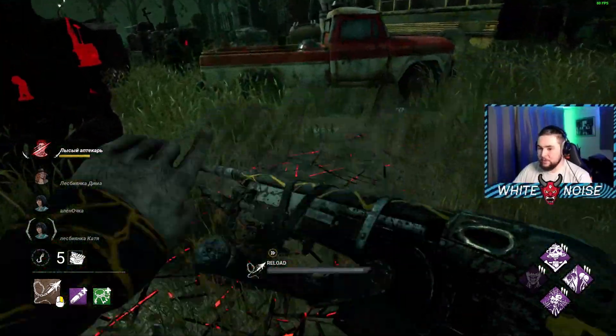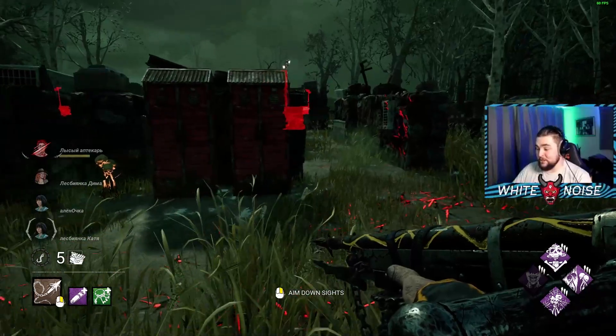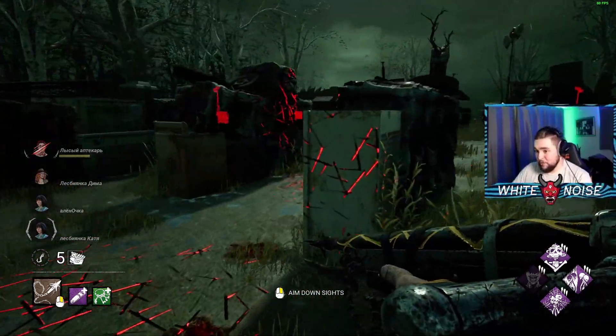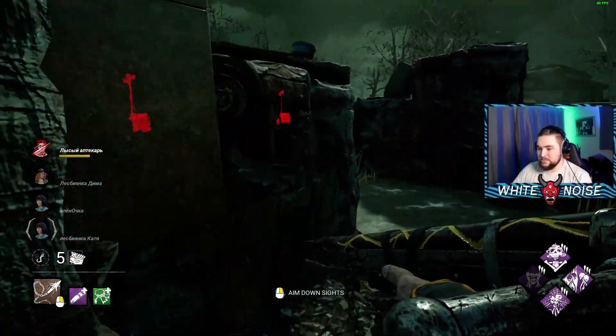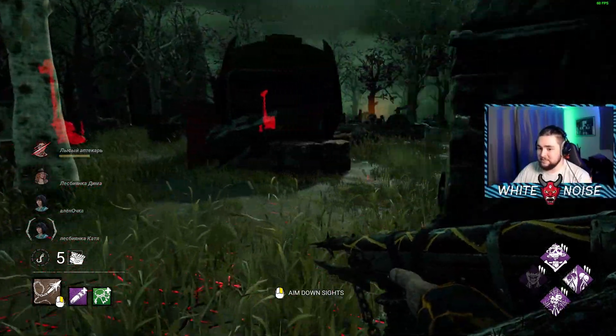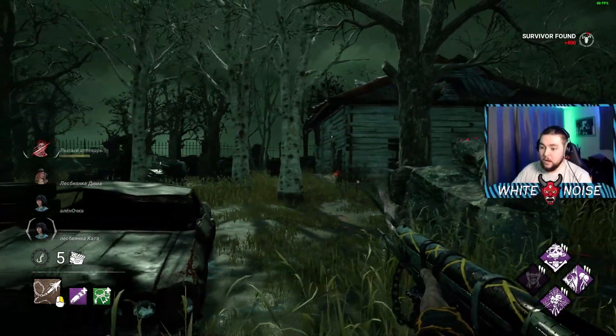Every time you spawn on a map that has a very defined set of three gens like this stuff up here, always check the same side you spawn on - always. Just because you could easily have survivors spawning near you.